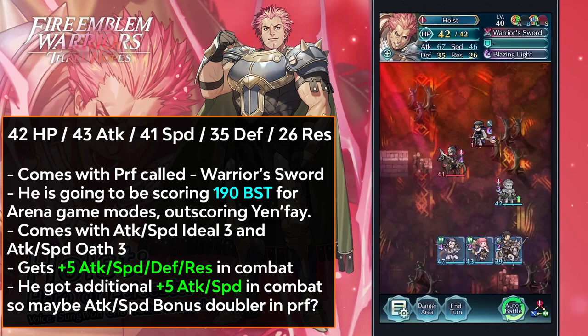We're also getting Holst as a Grand Conquest Battle Unit. His stats were shown in the Feh channel — he's going to have around 190 BST after the first merge, which is amazing as a scoring unit in Arena game modes, giving better score than Yamai that a lot of people built for Arena. He doesn't have Distant Counter and will have more attack and speed. His preferred weapon is Warrior Sword, and he has Attack Speed O3 and Attack Speed Ideal 3 in his base kit. He gets Spectrum plus 5 in combat from his weapon, plus additional plus 5 attack and speed, likely from a full Bonus Doubler effect built into his weapon.